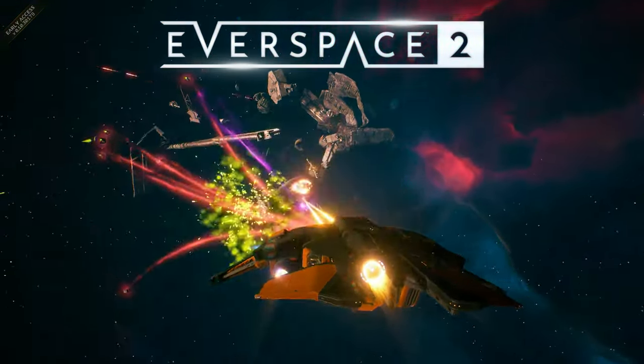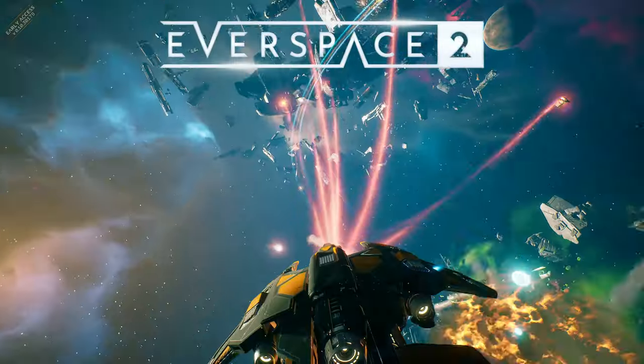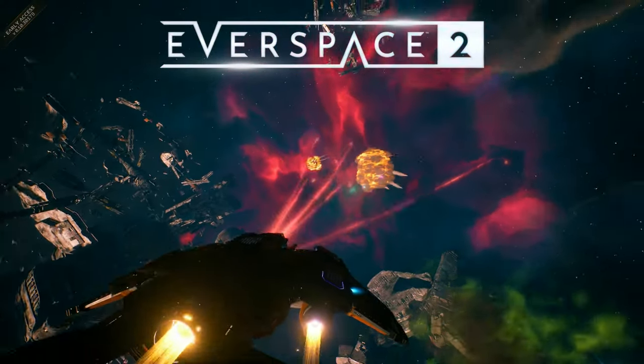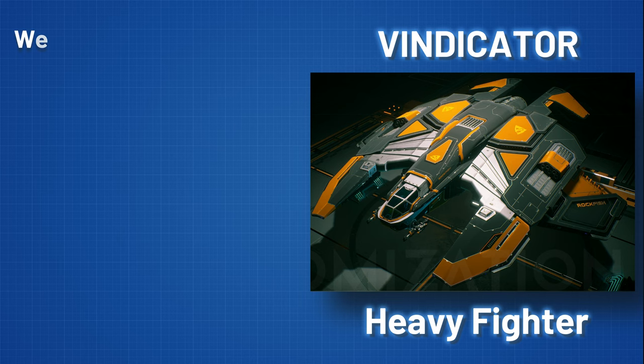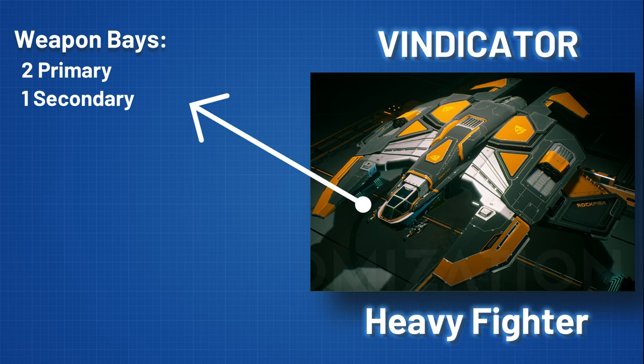The Windicator class also offers the highest probability of all fighters to end the battle with your precious and delicate paint job unscathed. The ship class offers two primary and one secondary weapon slots, demanding from the pilot to make meaningful choices about which weapons to equip.